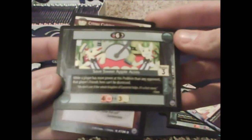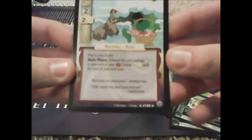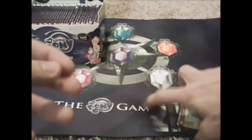Sweet Apple Acres — Save Sweet Apple Acres! You can combine orange and yellow, nice. I'm gonna have to try some of this. And then we get Critter Cuisine. I'm gonna have to go over these cards — just wow, people.